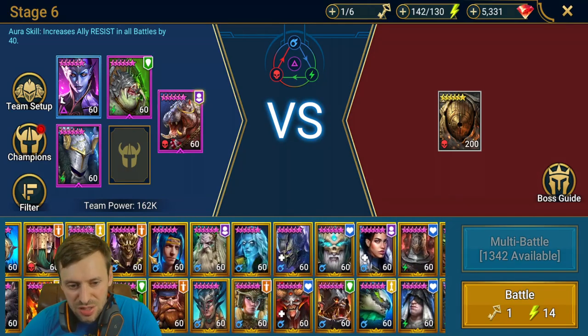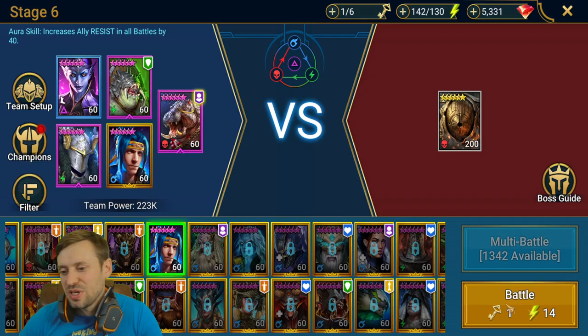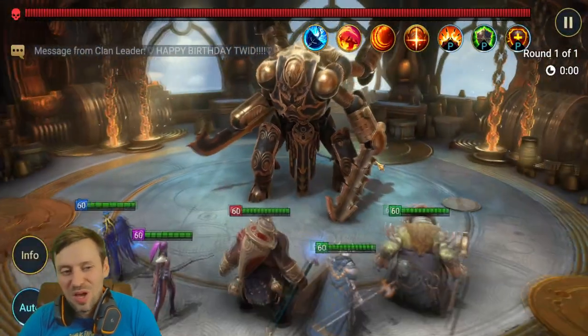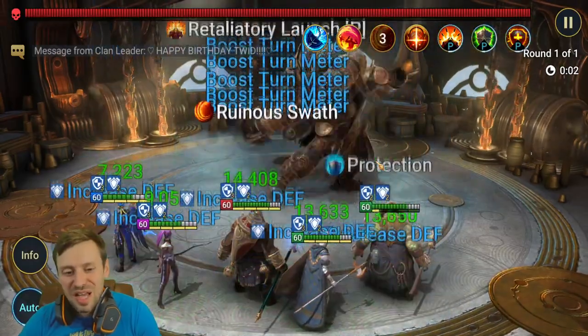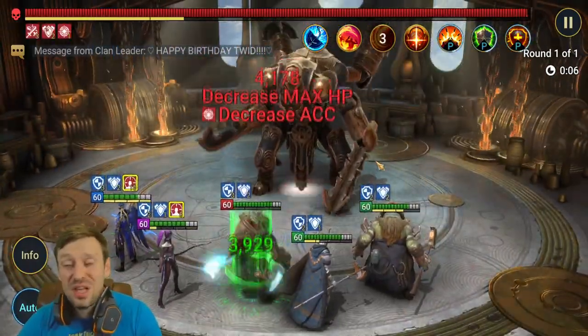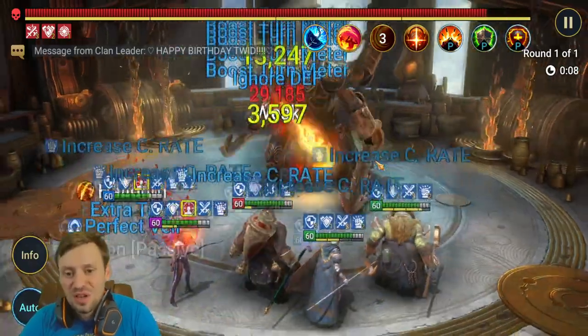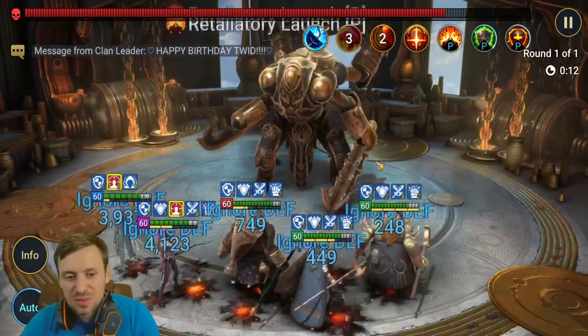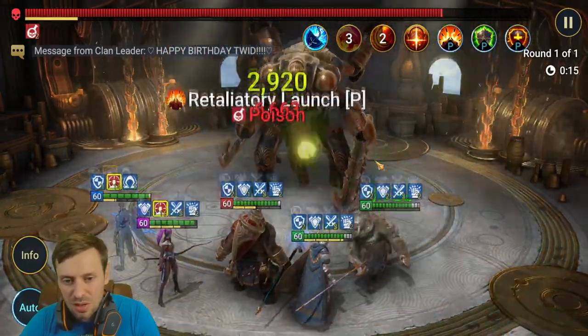I'm going to bring in Ninja even though he's the wrong affinity — he shouldn't really be used here, but we all know he's a boss killer with HP burns always popping off. Let's see what he can do. I'm sure this will be a walk in the park.